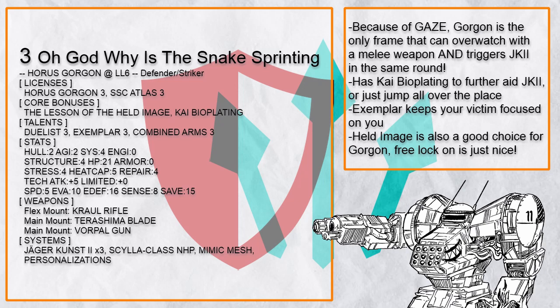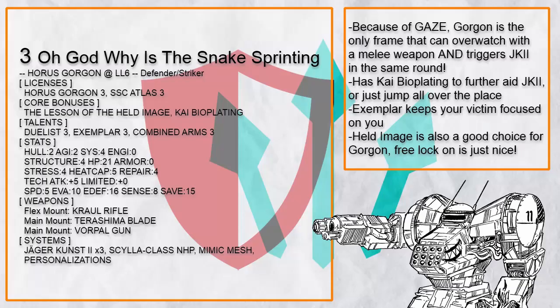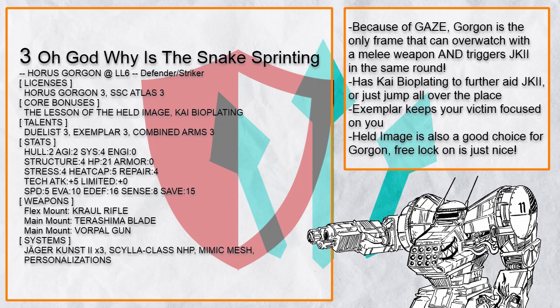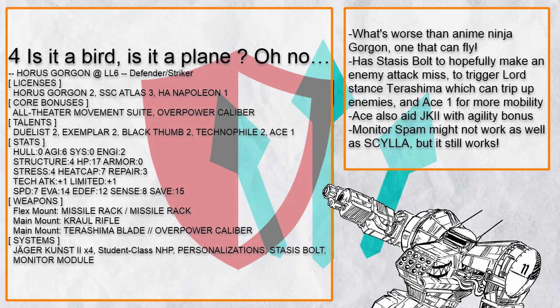Personally, I just find it very funny that people somehow figured out a synergy between Atlas and Gorgon, because thanks to Gaze again, Gorgon can overwatch someone with Terashima Blade, then immediately trigger Jaeger Kuz2 to strike them even harder — which thanks to Kai Bioplating, you will most likely win. And if you want to cut someone, you might as well get Duelist and Exemplar, both of which have reactions that can further boost Gorgon's capability in close-quarter combat. And if you aren't fighting someone, Held Image to throw out free lock-on is a nice option too.